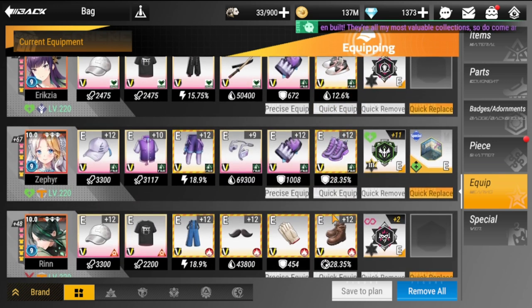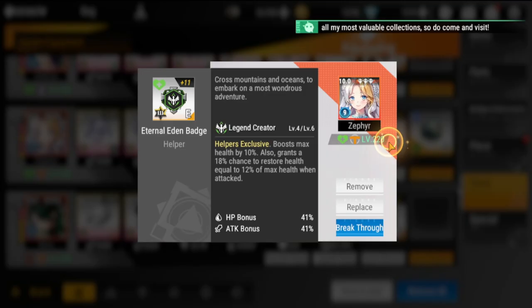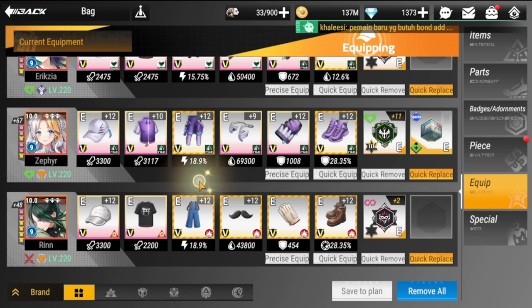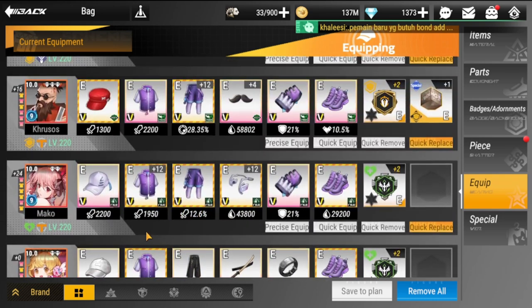For Zephyr, she's a healer so she's going to be all HP. Go with the Eternal Eden badge — the healer exclusive that boosts her max health by 10%. I also used the exclusive enhancer for helpers: periodic healing restores 3 energy, reduces next damage taken by 20%, and has an HP bonus as adornment for Zephyr.